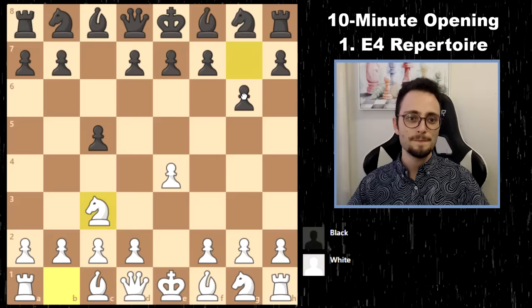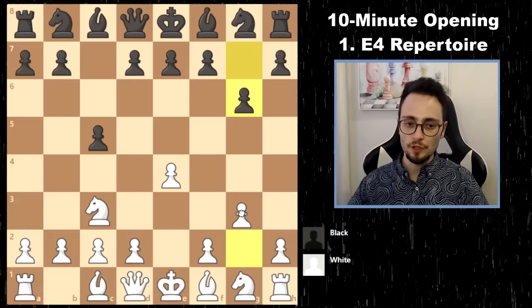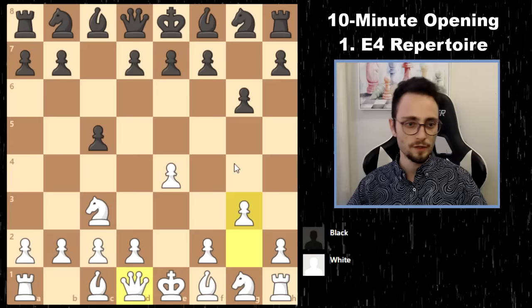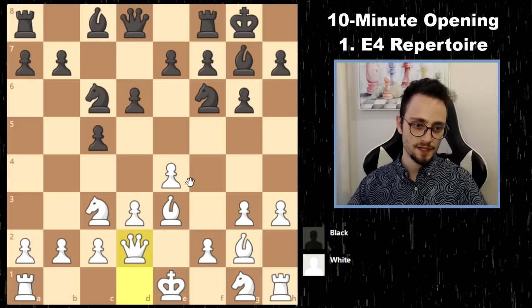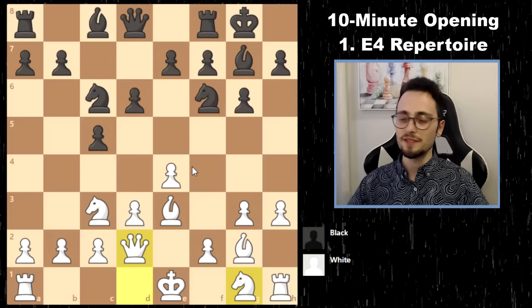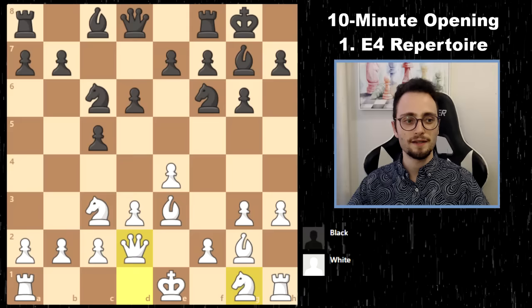For early Knight C3 stuff against people who play G6 and just try to get a Dragon, you can go closed Sicilian style with G3, Bishop G2, try to play F4, and just build up your pieces slowly before creating an attack. F4, H3 is always useful to prevent Knight G4 — then castles, Bishop H6, F4, G4, Knight F3. Just an aggressive system on the kingside to put a Sicilian player on the back foot early in the game.